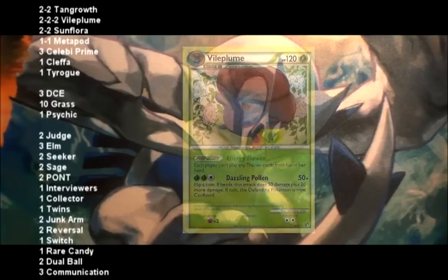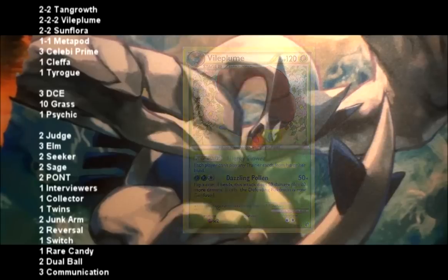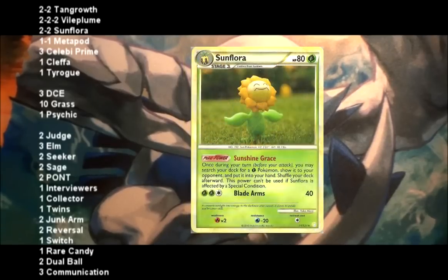To make sure you have enough time to get this set up properly, you run a 2-2-2 line of Vileplume. Getting up a Trainer Lock is really going to slow down your opponent, unless you're facing another Trainer Lock deck. You also run a 2-2 line of Sunflora that allows you to search for any Grass Pokémon that you want, and that's also going to really help speed this deck up.